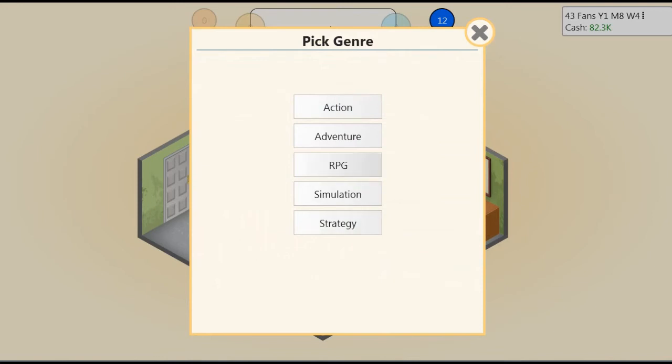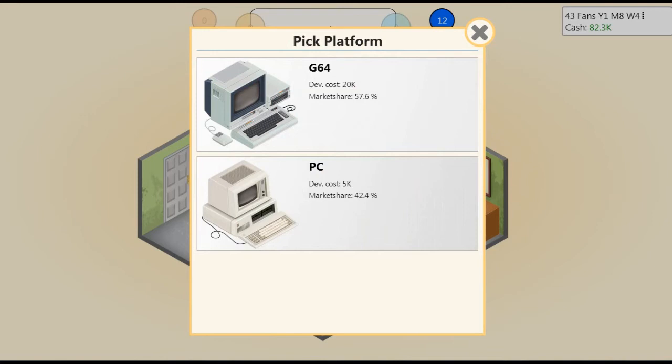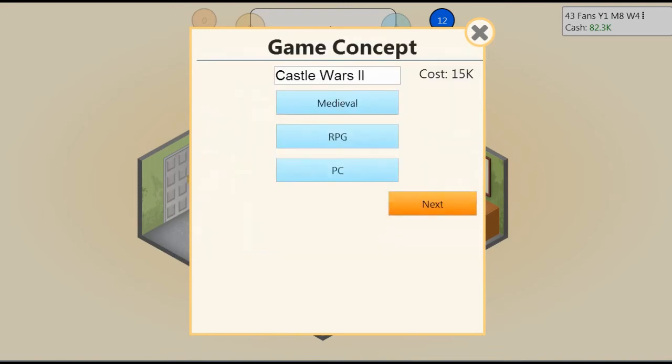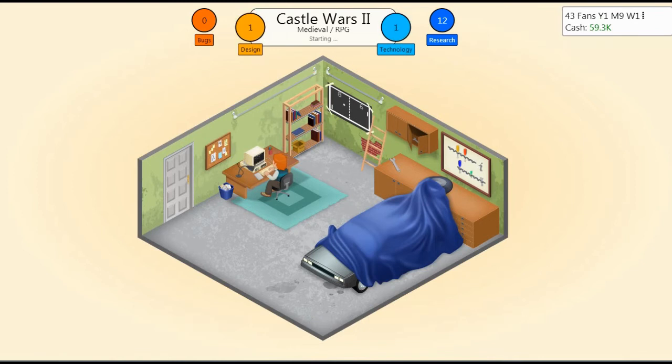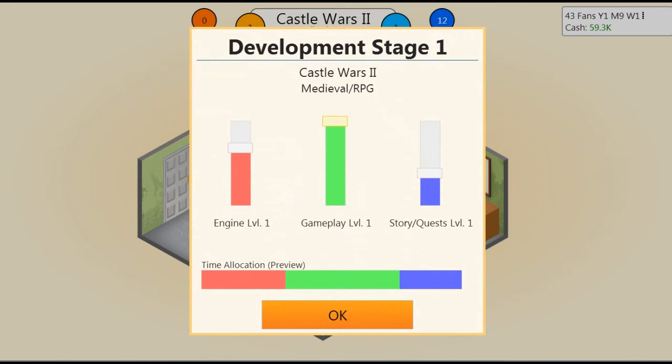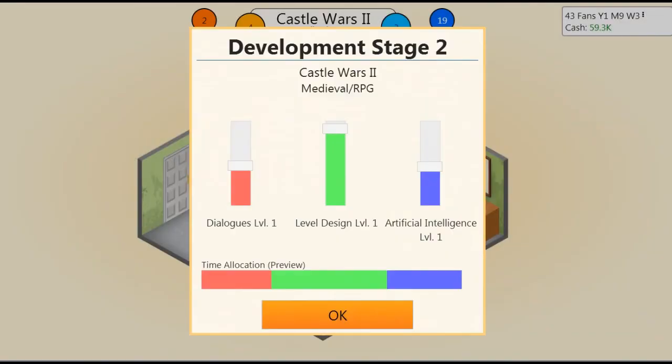You have successfully researched a new topic — sci-fi! Develop new game. This is Castle Wars 2. We're going to do medieval again and it was an action game, but this time we're going to do it as an RPG. Castle Wars 2 is a Medieval RPG. We're going to do it on PC again — the market share is slightly decreased but that's fine. We're going to do 2D graphics again, that was great. It's an RPG so we want gameplay focused on, and we want the story quite focused as well. Level design — we really want that, AI a bit, and dialogues a bit.